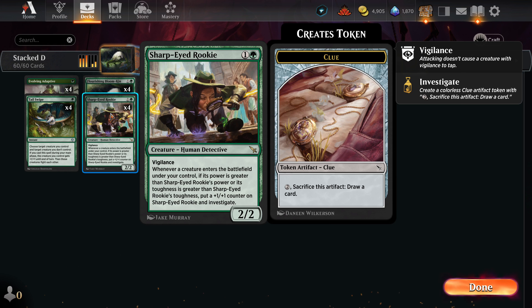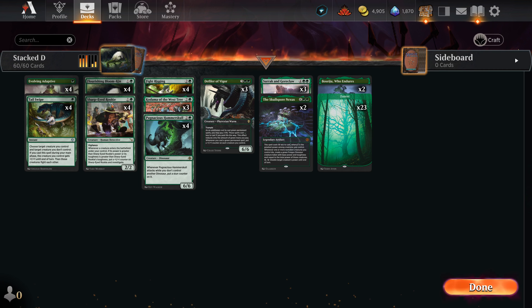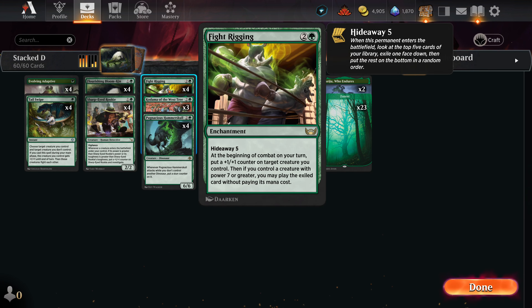Sharp-Eyed Rookie: one green, one other, for a two-two with vigilance. Whenever a creature enters the battlefield under your control, if its power is greater than Sharp-Eyed Rookie's power or its toughness is greater than Sharp-Eyed Rookie's toughness, put a plus one plus one counter on Sharp-Eyed Rookie and investigate. Just like Evolving Adaptive — if a bigger creature comes out, it gets counters. It also gives you clues, which are cards you can draw for two mana. They start small, but they get big.